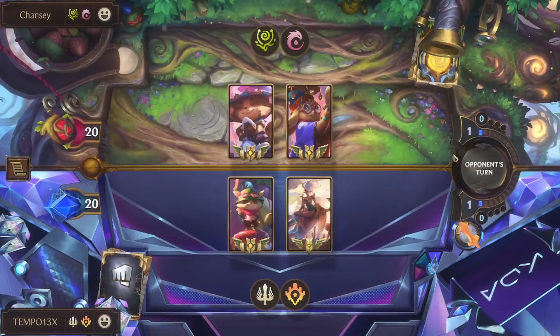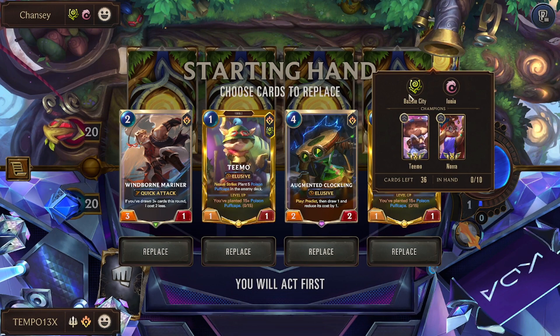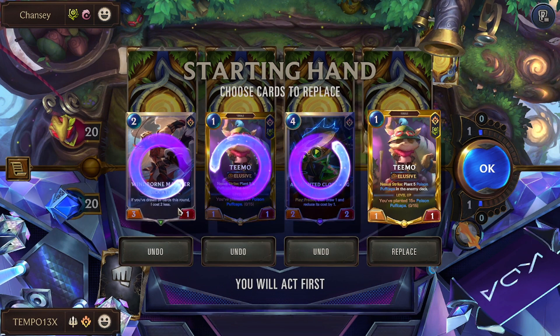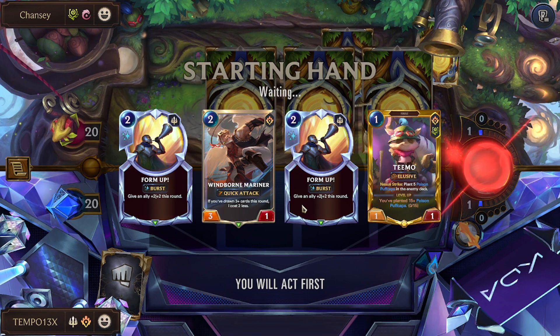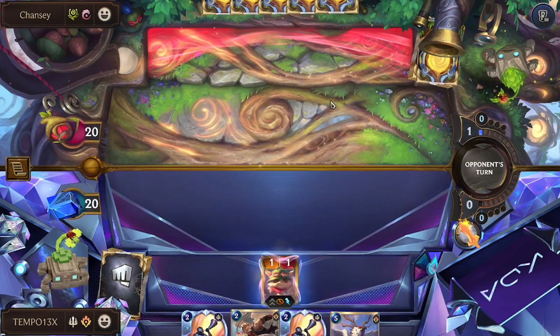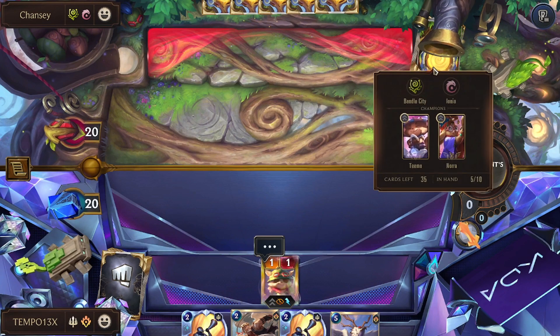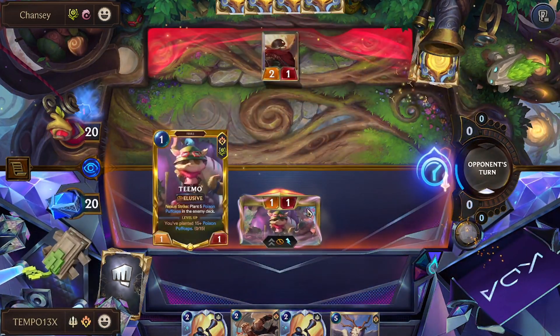For the live game, we're facing Teemo-Nora, second region Ionia — so they have early removal from Bandle City and elusive blockers, which is interesting. We have Teemo on one which is nice. We pitch second Teemo, Clockling, and Mariner — none super good early. We want Form Up and Champion Strength, ideally with Acorn too, to get discounts going. Against decks without outs to elusives that combo is devastating, but here they have plenty of answers for Acorn.